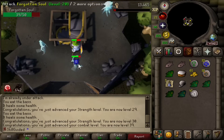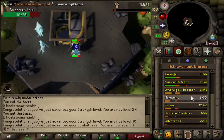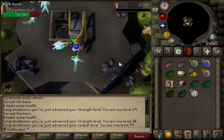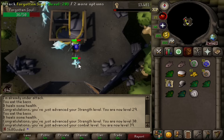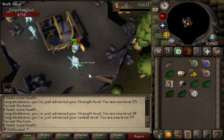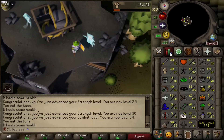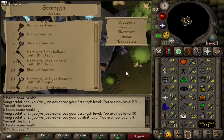Unfortunately, we didn't get the drop before we hit 30 Strength. We've gone from like 16 to 30 Strength on these things. I've got 39 Combat now — that's climbed up a crazy amount. One of the things I was looking through the other diaries: for the Western Provinces one I need to do a novice game of Pest Control. I thought I wouldn't be level 40 for ages, but we're literally level 39. Still no drop. We're going to have to go buy an Adamant Warhammer to get our level 30 Strength unlock.